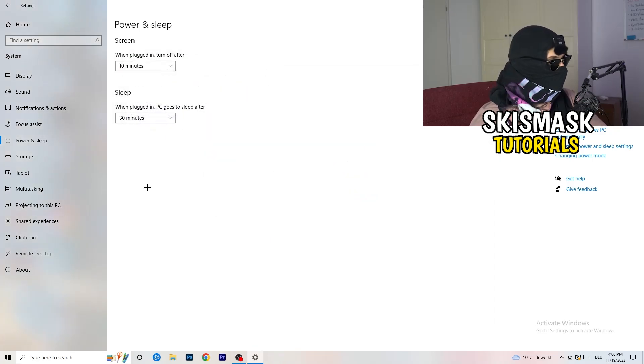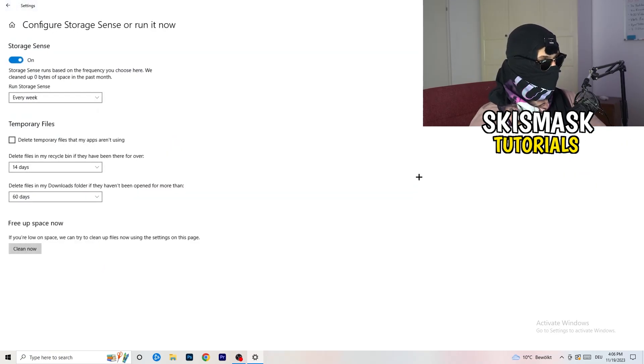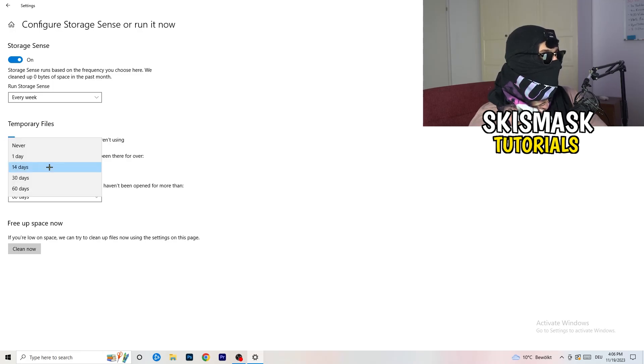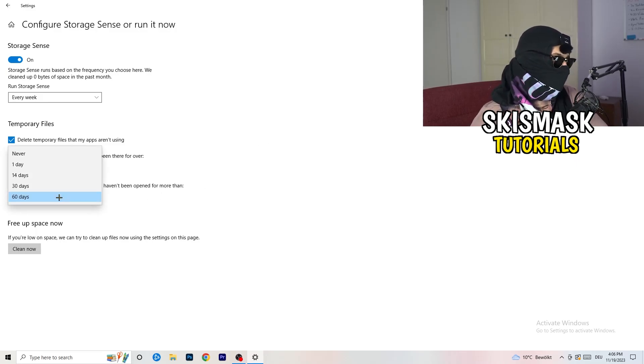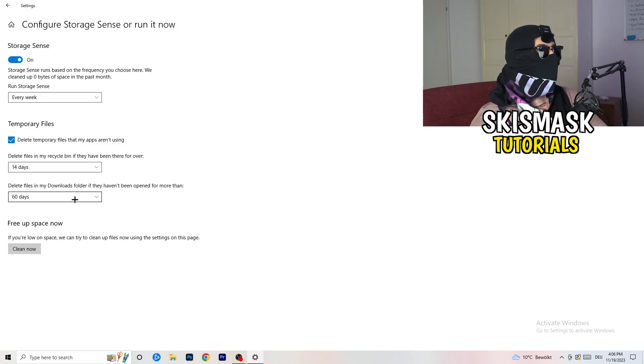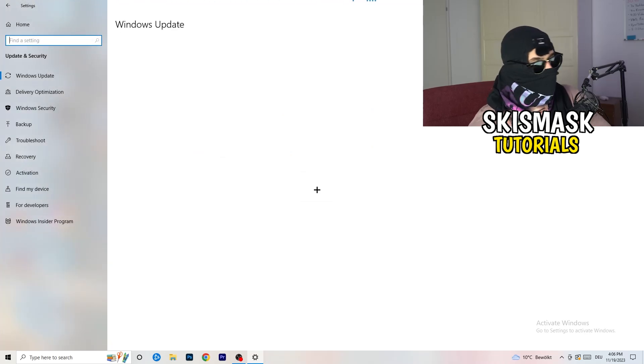Go to Storage, then click Configure Storage Sense or Run It Now. Turn on Storage Sense and set it to run every week. Enable Delete Temporary Files that my apps aren't using. Set Delete Files in my Downloads folder to files not opened for more than 60 days. Then click Clean Now. This will take a while but it will help you a lot.